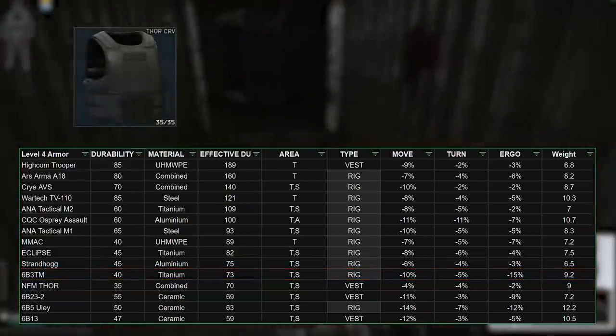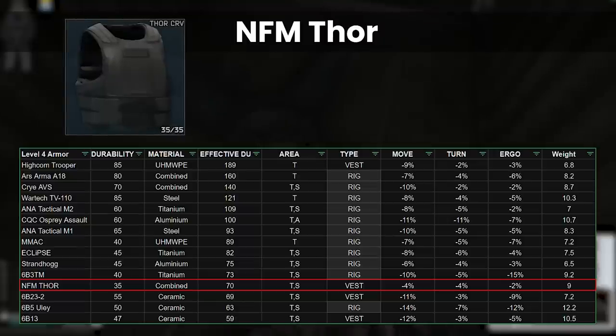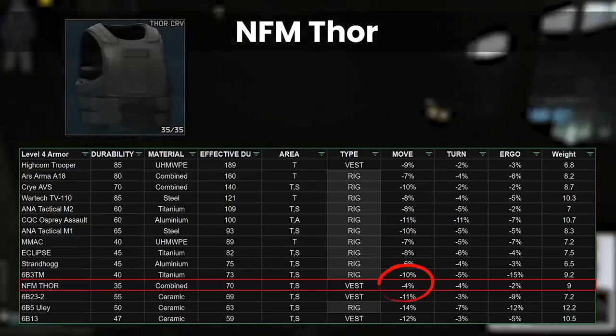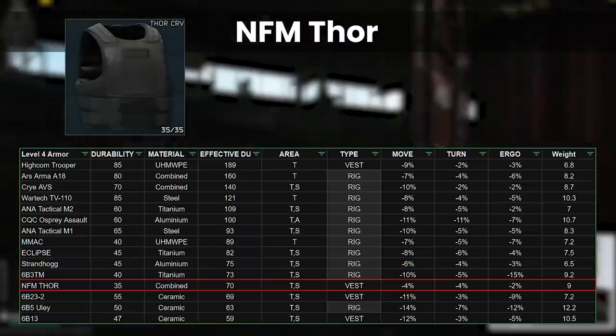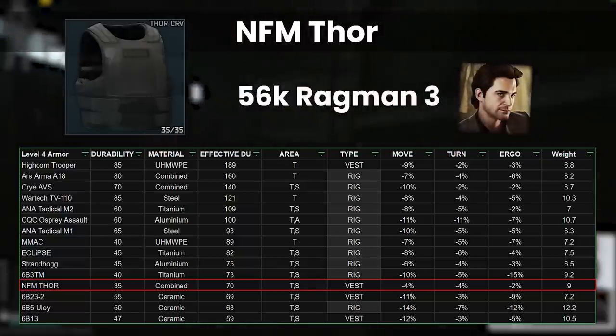Onto our final four with the NFM Thor. This has about the same effective durability as the rat rig and is one of the few vests rather than rigs in class 4. Interestingly it has the best move speed of all the armours in this category and its other stats are good too, except for weight which is on the heavier side at 9kg. We get stomach protection along with thorax on the Thor which is nice, but we can only buy it from Ragman 3 for 56k.